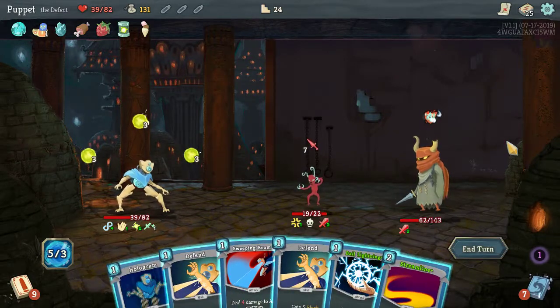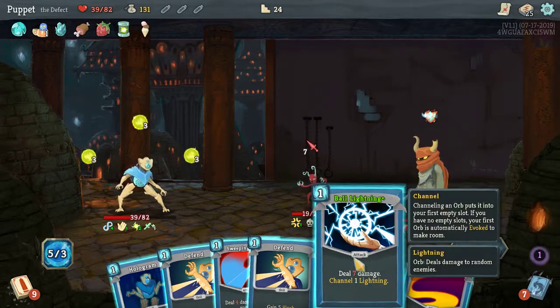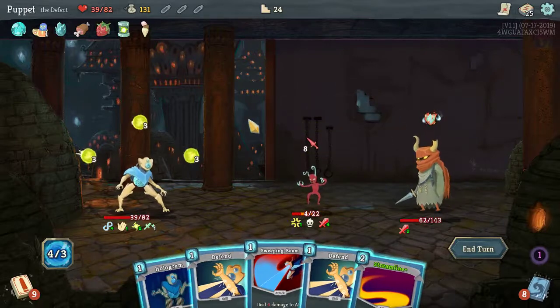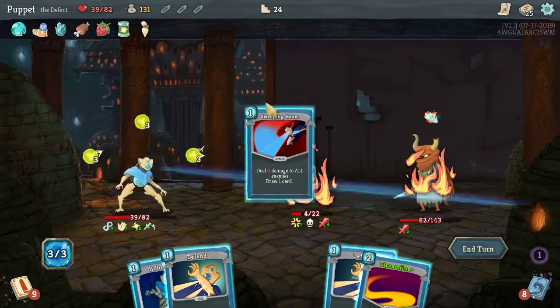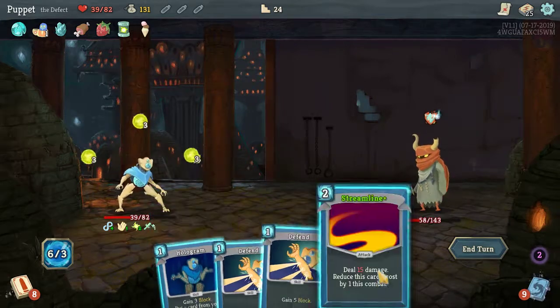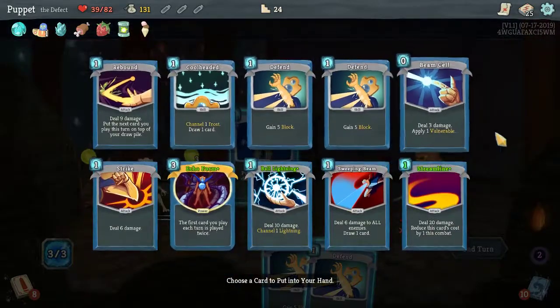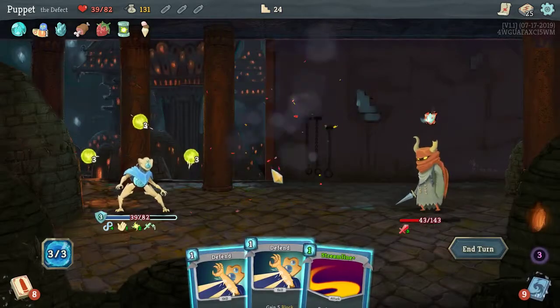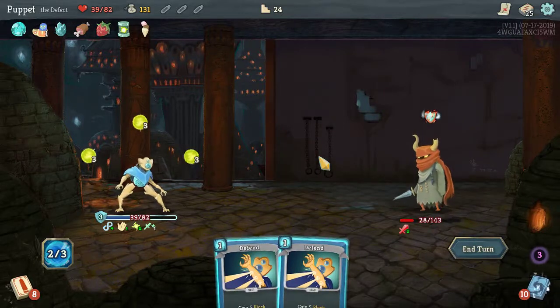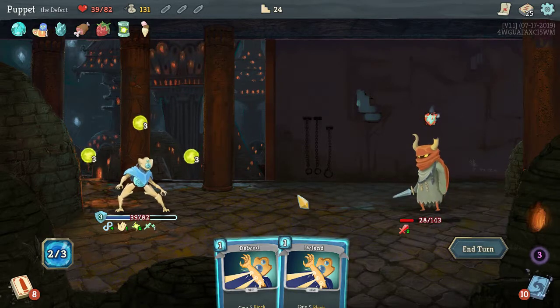Only seven damage coming this time. Streamline is down to 15. Let's kill off the other guy here. Draw a card, finish him off. Double my energy since it carries over from turn to turn. Let's do 15, Hologram, grab a cheap Streamline, just cast it again. I kind of like how the combinations work — Hologram is more useful than I thought, especially combined with the Streamlines. I'll throw out a block just because.